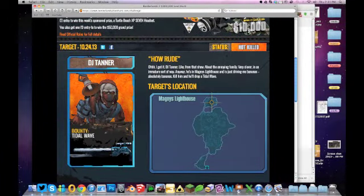Welcome back to Loot Hunt day 13. I know I'm late again. Today's target is DJ Tanner at Magnus Lighthouse, and he's going to be located here in just one second.